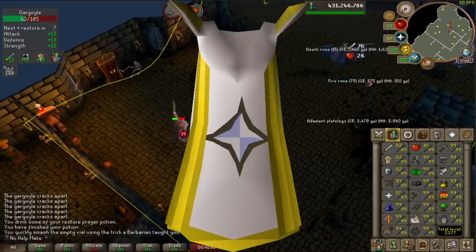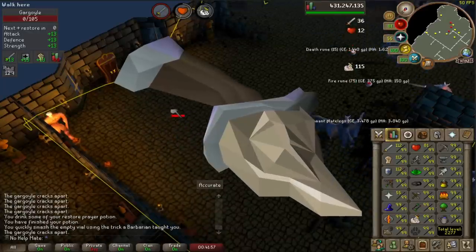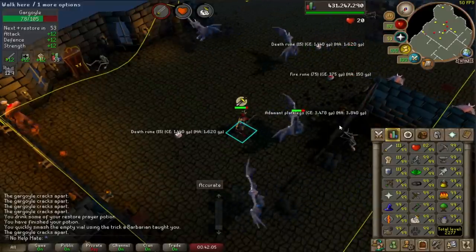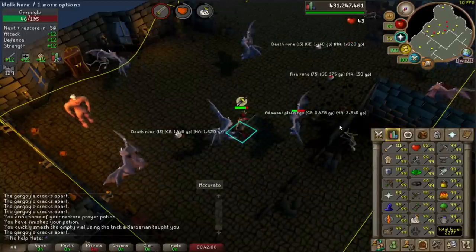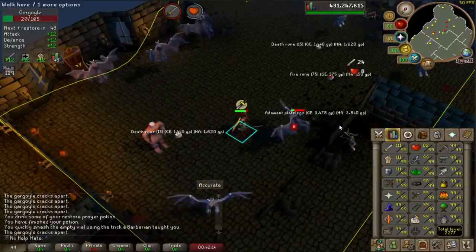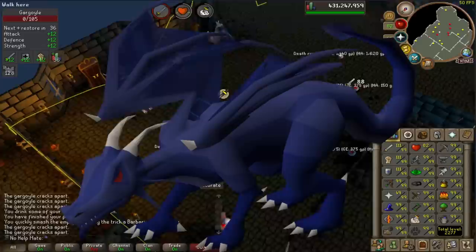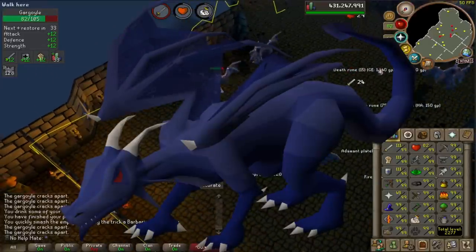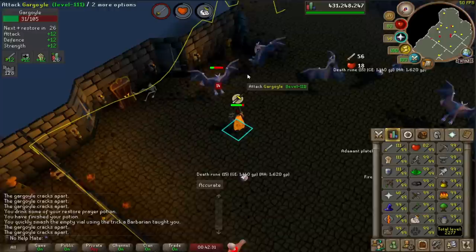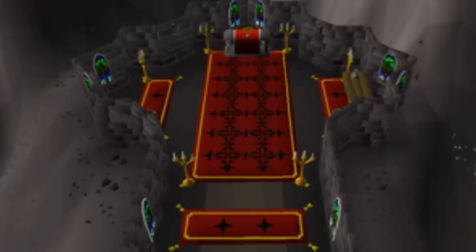Prayer is a very interesting skill and one of the last ones that I maxed. Tips for Prayer would be to get the Bone Crusher — it's very good for low level tasks since you can auto-bury the bones, which will help passively with your Prayer training. Try and pick up as many ensouled heads as possible so that you can use the spell and get Prayer training that way. For the early levels of Prayer, you can camp Blue Dragons to get to around 70 Prayer. I personally did a ton of Hydra — 2,000 kills to camp enough bones to get 99 Prayer — and I did this at the Wilderness Chaos Altar.